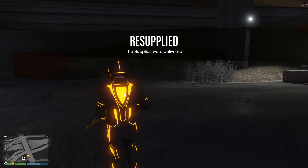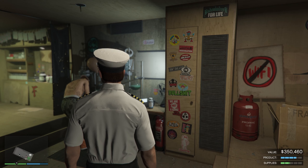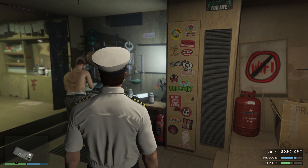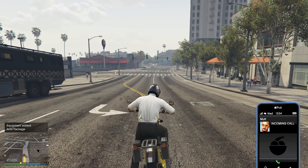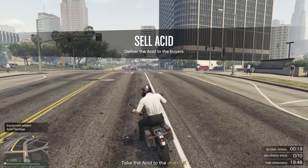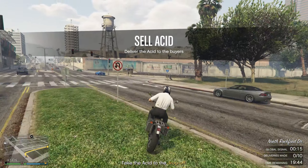Now we're going to go ahead and request the Acid Lab again. It has now been two hours and we're at $350,460. So we're going to go ahead and start selling. It's going to be the delivery bike — hopefully deliveries aren't too far from each other. Looks like we got 10 deliveries to make for this — not bad at all for having over $350,000 in goods.